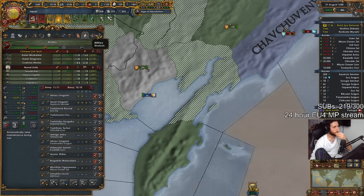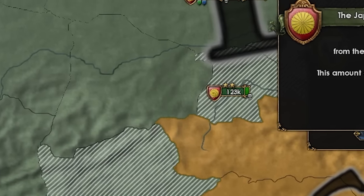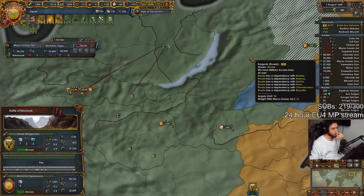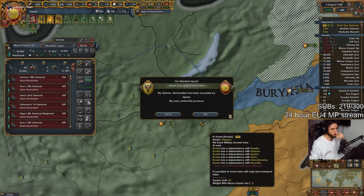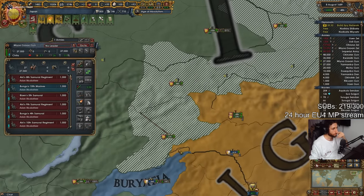What do you do as Japan when you get this strong? Well, there's only one thing you can do. It was time to fight the next greatest power in the game — Russia. First engagement: not bad in terms of casualties, considering we have a much worse general and he has military tech advantage.